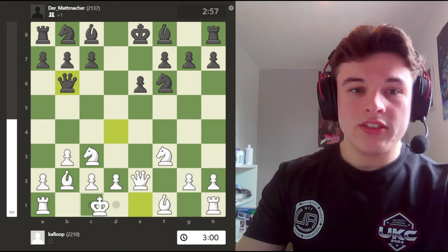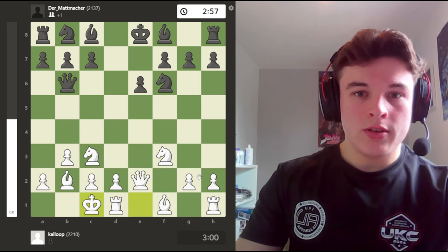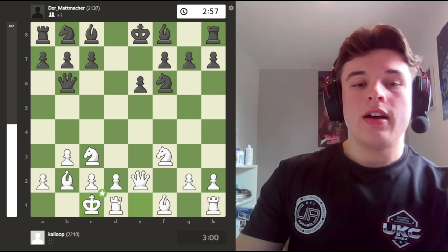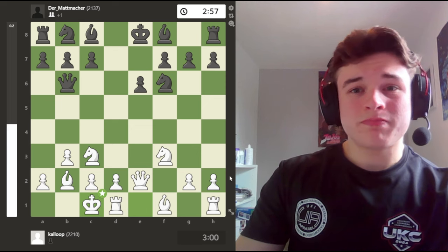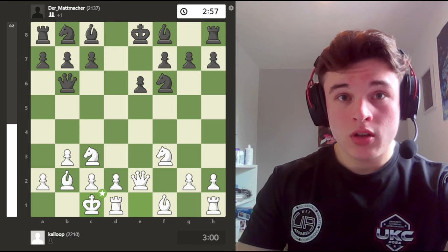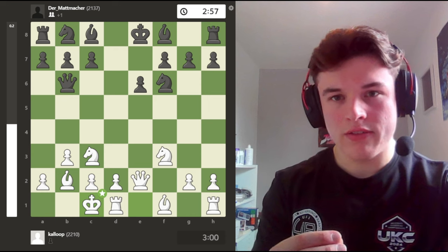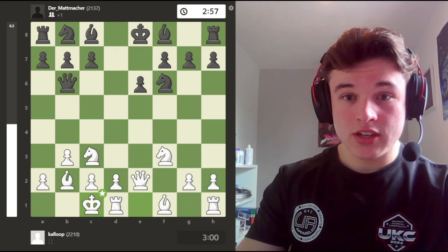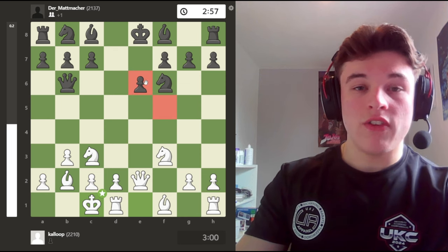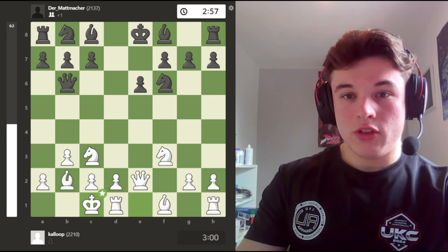The queen retreats to a square like b6, queenside castle. This is some incredible development. I want to play moves like g4, g5 to harass this knight, and moves like Re1. It's a very easy position to play with white. Yes, you are a pawn down, and as opposed to the previous variation, you don't have massive positional compensation in terms of the pawns being stuck on f5 and e6. But I still think this is far more practical to play for the white pieces.